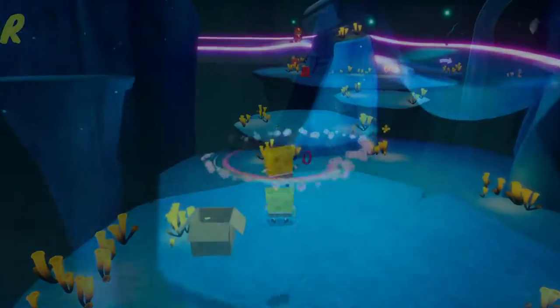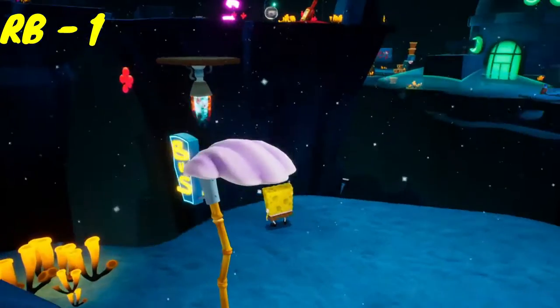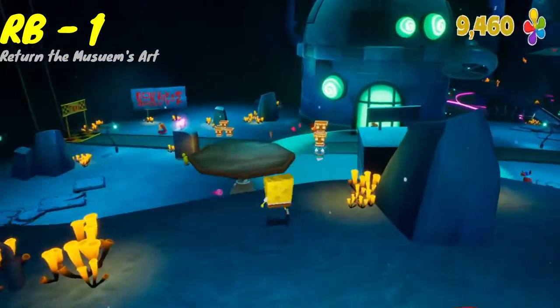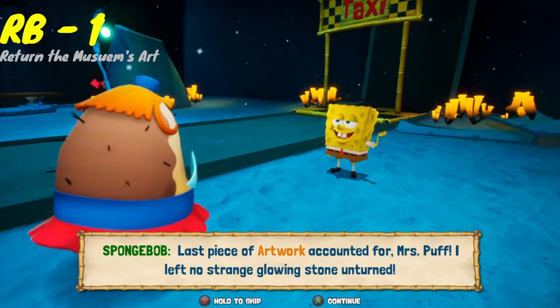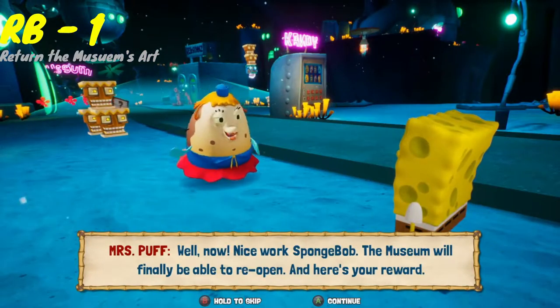After grabbing that spatula, take the teleport box back up to Mr. Krabs, take the moving platform back up to where you were after exiting the Trench of Advanced Darkness, and then take the second moving platform back down where you can talk to Mrs. Puff. By now you should have gotten all the artwork, so she will give you your final golden spatula for Rock Bottom. Congratulations — you can now move on to Sand Mountain.